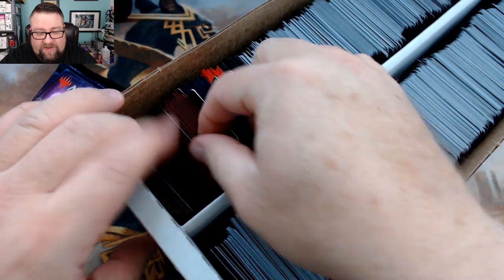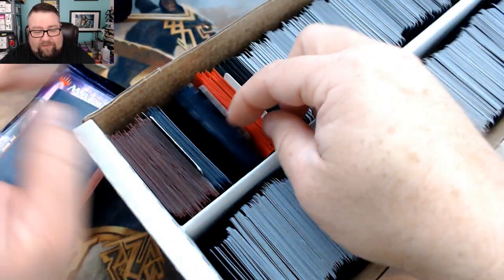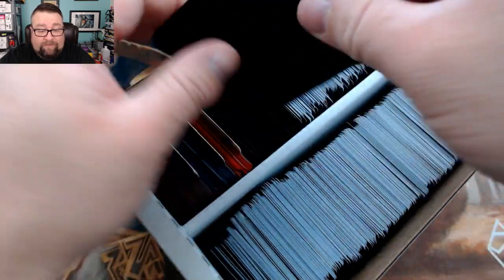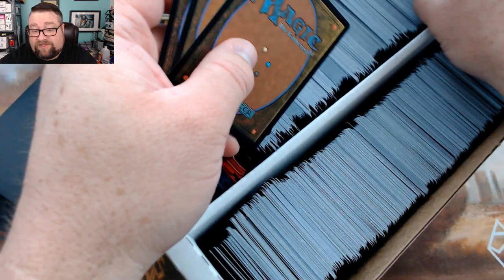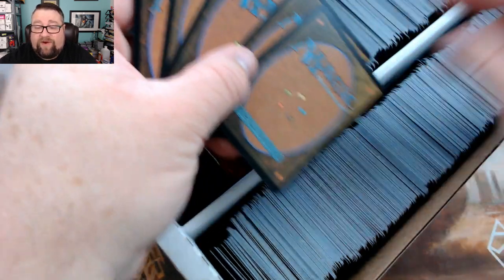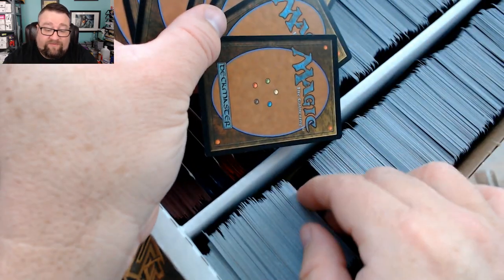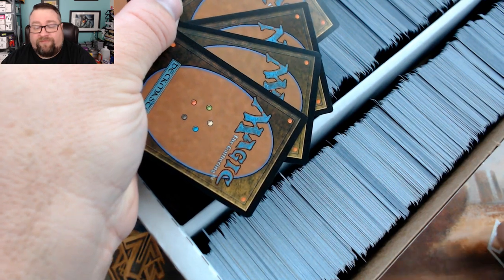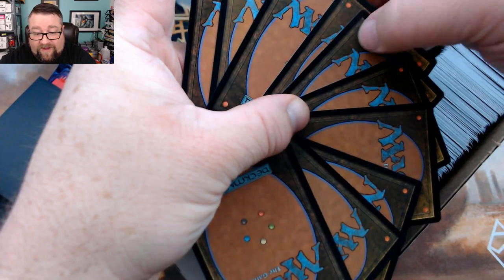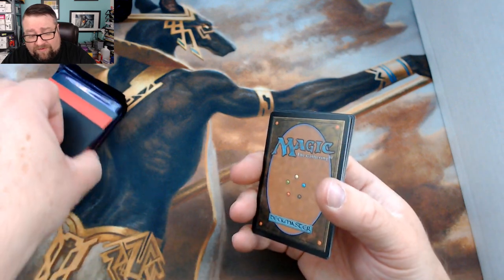We're going to build him a pack out of the build-a-pack box. He's getting two rares, a common or uncommon worth at least a buck, a random foil, a random foil basic, and then 10 cards out of here. These are just cards from throughout Magic's history — there's vintage stuff, new stuff, and a little bit of everything in between. Nothing crazy valuable like alpha stuff, but cards have been known to skyrocket with price spikes. There are also rares, extra foils, and prize cards mixed in.